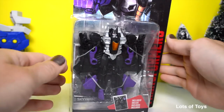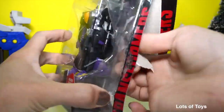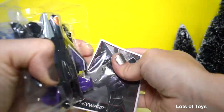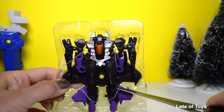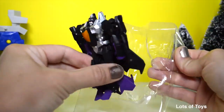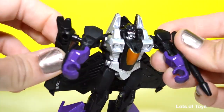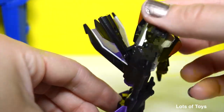Let's go ahead and open up Skywarp and take a look at him. There's also a collectible card included. Here's Skywarp in robot form — he's got a lot of missiles and gear on him. You can see the jet wings. Let's go ahead and convert him into jet form.